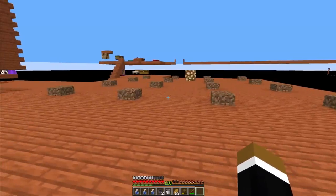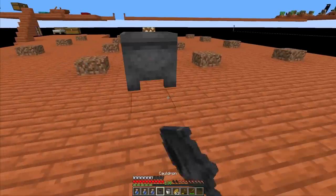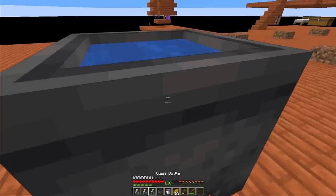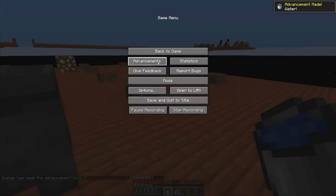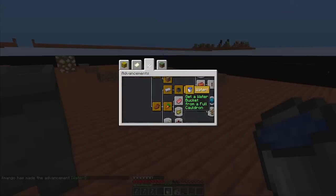Next step is actually getting that water source. I prepared everything: got 3 water bottles ready, a cauldron, and 1 water bucket. Let's fill the cauldron. Then we can take the water out — and we made an advancement. It's a skyblock advancement: get a water bucket from a full cauldron.